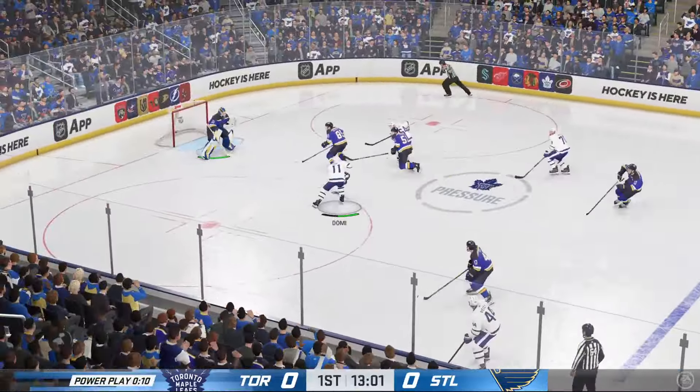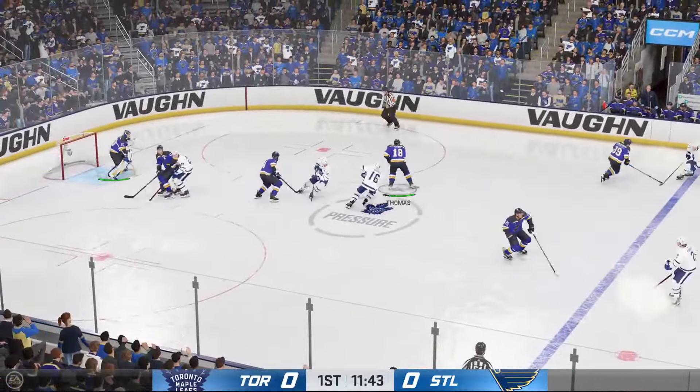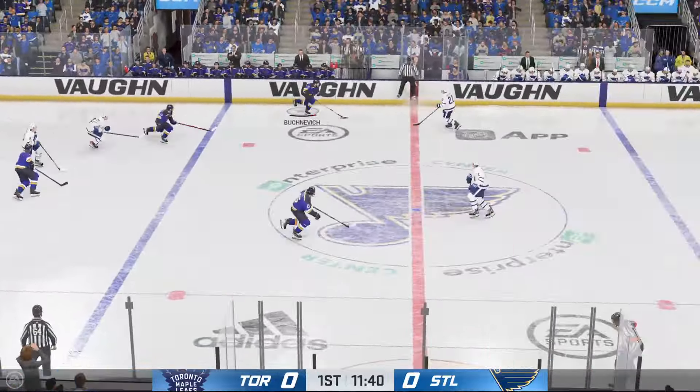The Blues take it along the wall. The Leafs have it from their own end. Matthews moves it into the attacking end, and now it's grabbed by Thomas. Down the left side on the attack. Gets a piece of it and will play on. From one point man to another. Nice poke check. Moves it quickly over to Bushnevich. Poked away in the neutral zone by Matthews. Letty's stick-handling in his own zone. On the attack into the offensive end, right up the gut. Quick shot — and that's turned aside by Samsonov.